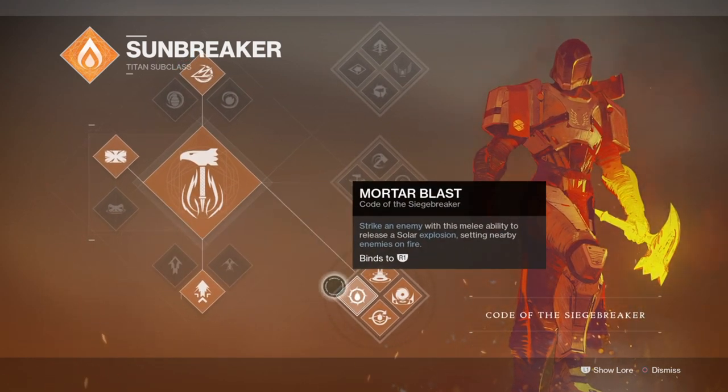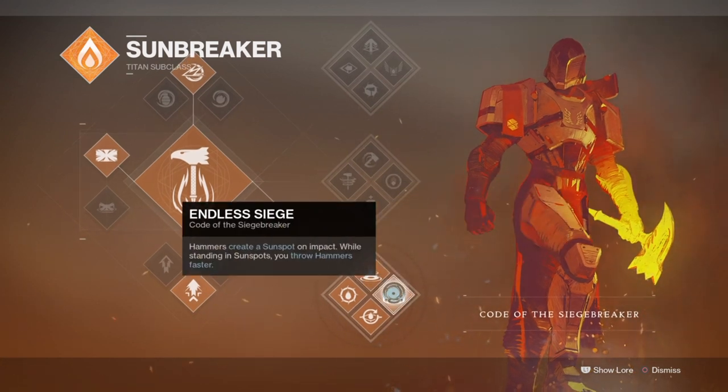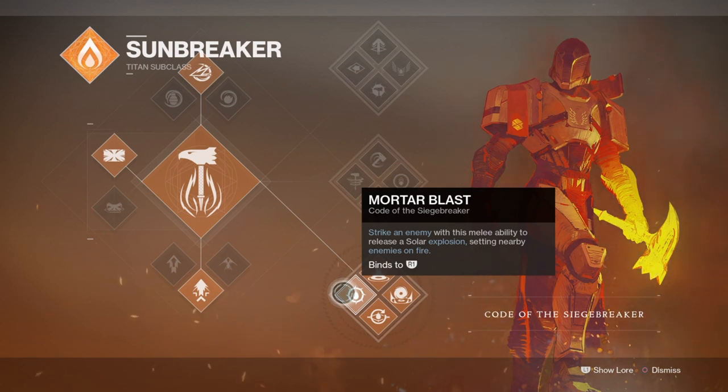If you've been a long-time subscriber or lurker on my channel, you should be aware of the build I did many months ago covering the benefits of Phoenix Cradle and Siegebreaker. In short, when we activate solar abilities such as Sol Invictus or Mortar Blast and get a kill, we get a chance to proc a sunspot via Sun Warrior, which provides a vast increase to our grenade and melee recovery, allows sunspots to last longer, and also increases the damage we do.